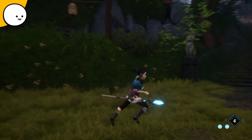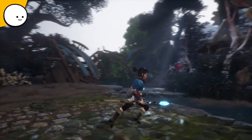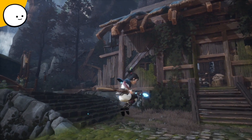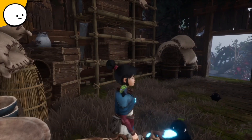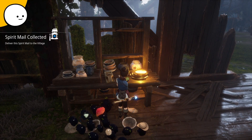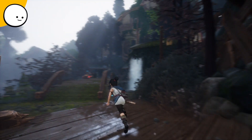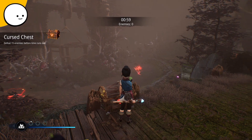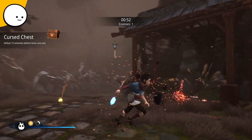Oh nice. We haven't been here before. Let's go into the house, see if there's anything. What's this? Oh, we got another spirit mail. There we go. And another one of these chests. Let's do it. We just try to do 15 enemies.